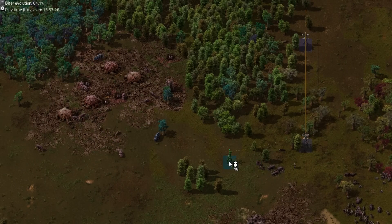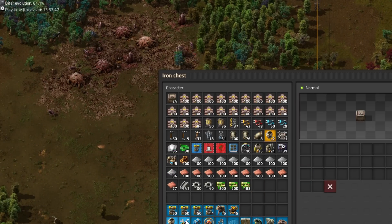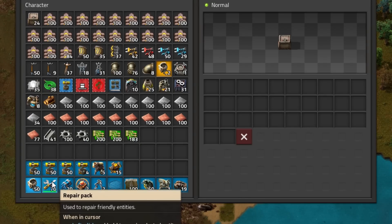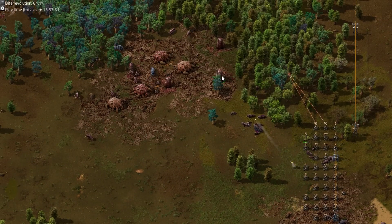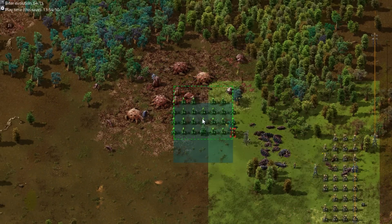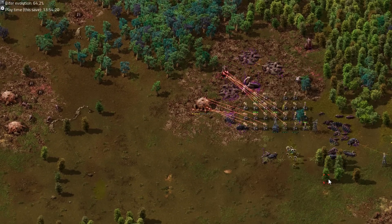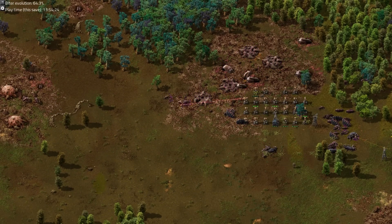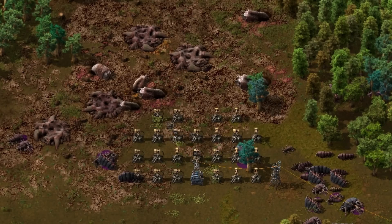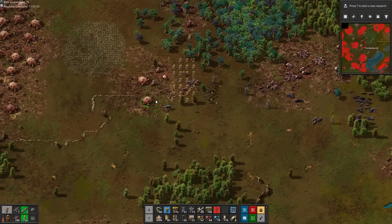At the next base, we place the initial laser turrets quite badly — inside the range of a big worm who resides outside the range of our laser turrets. Big worms are so powerful they easily one-shot construction bots. So we quickly stash our repair packs in a chest so no more bots fly out trying to repair damaged turrets or fellow damaged bots, and again use the rocket launcher to solve the problem. Denying the bots access to repair packs is an important element of our strategy — it keeps them from dying while trying to repair stuff, and keeps them available for new construction, making sure the laser turrets get powered.